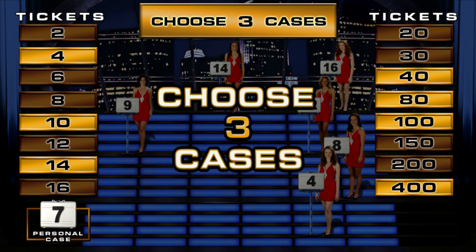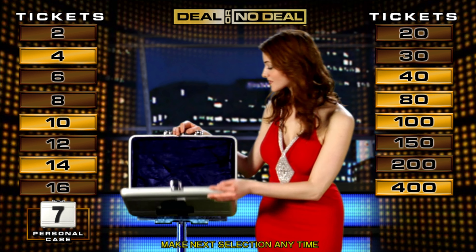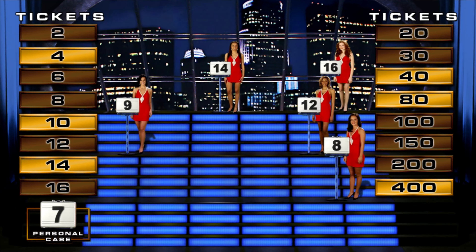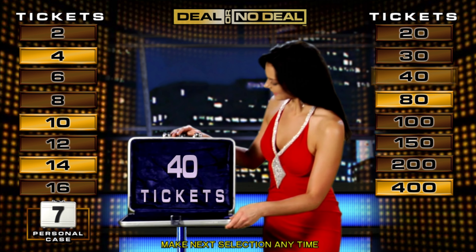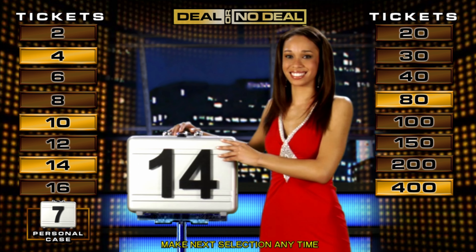Now open three cases. Four — we want low value. Nine — let's see some low values. Fourteen.